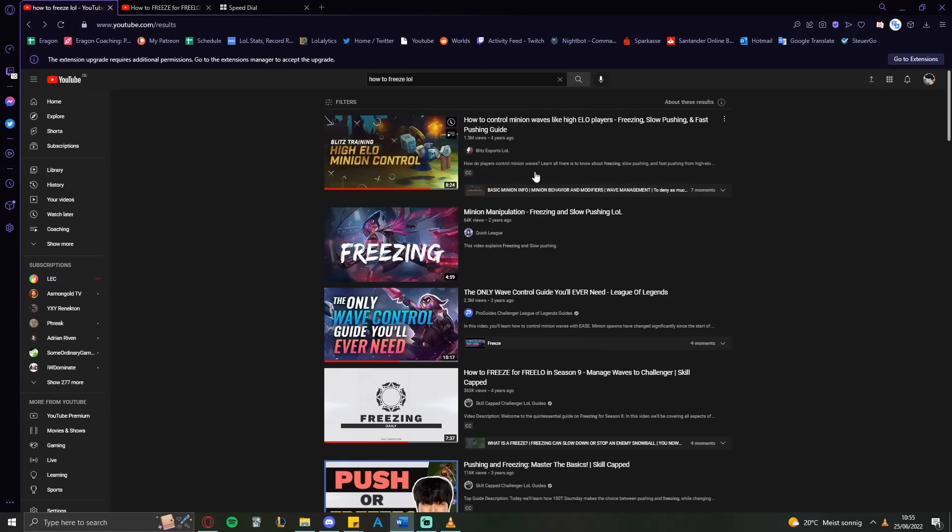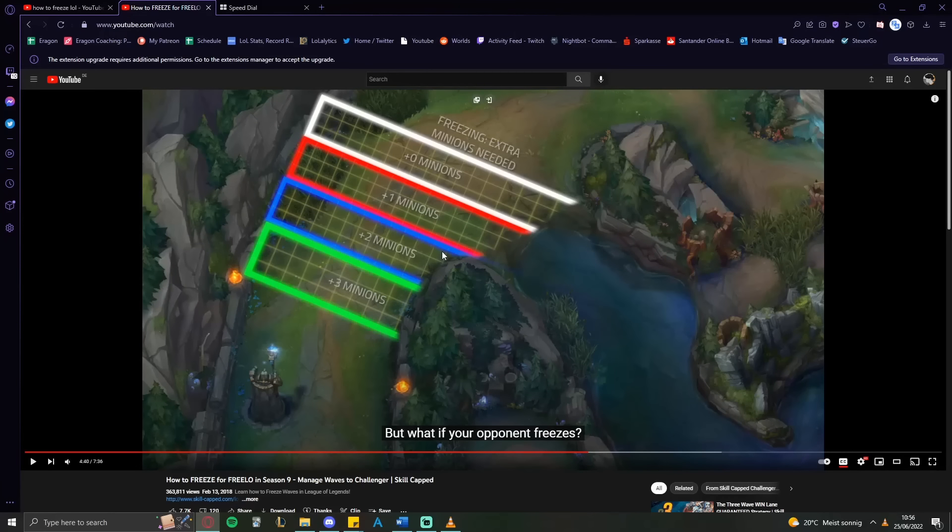If I search how to freeze on YouTube and click on almost any one of these videos, this is what I get — a graphic attempting to show people how many minions you should use to freeze. I say attempt because this graphic is wrong. If you use three minions here, it's almost always going to turn into a slow push. And secondly, this graphic is not specific enough.